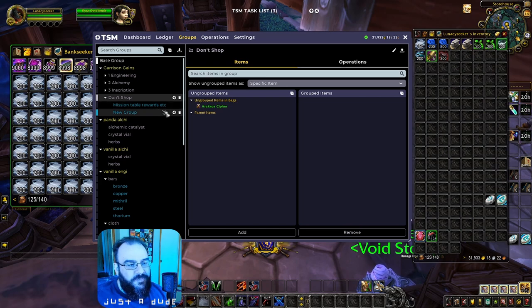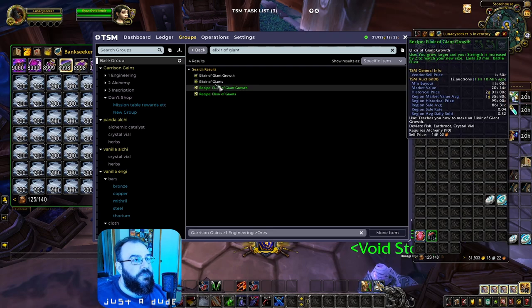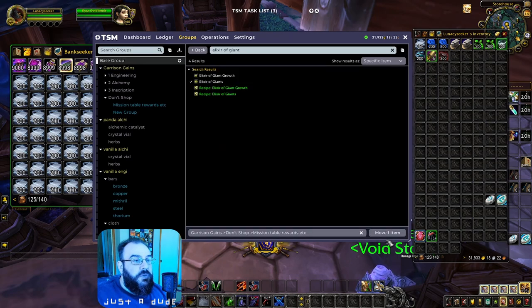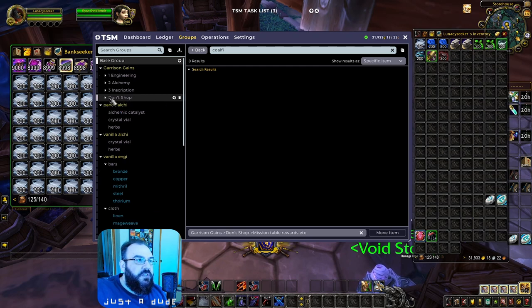I don't really care how much the Coal Fist sells for or how much the Elixir of Giant Growth sells for — throw a couple of items in there: items you get from the mission tables like Coal Fist, Grondlings, Strings. You get the idea. Create a 'Don't Shop' section — all this is, is items you're trying to sell and liquidate, not replenish from the auction house.